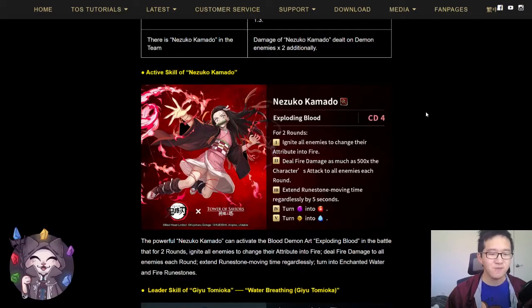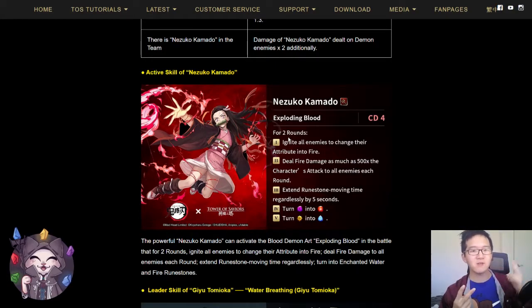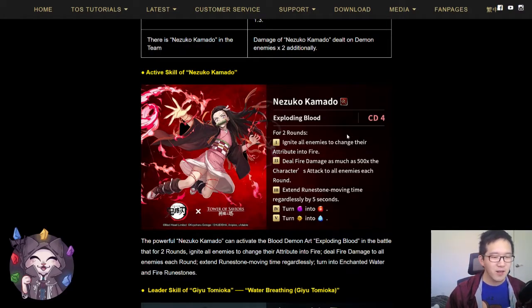Let's take a look at her active skill. She has a CD4 active skill. For two rounds: ignite all enemies to change their attribute into fire; deal fire damage as much as 500 times the character's attack to all enemies each round; extend runestone movement time by 5 seconds; and turn dark runes into fire and light runes into enchanted water runes. CD4 is really fast. If you run two Nezukos, you can keep this effect active infinitely, since once the two rounds are over, you activate the next one, and so on. But this is another reason I think she is better as a member, because even her active skill doesn't give you race runes for her leader skill.